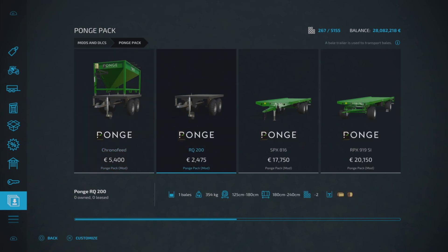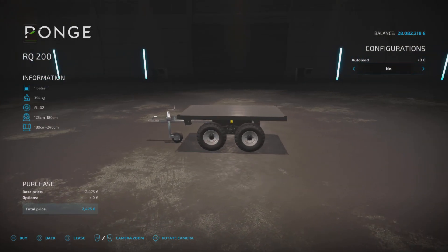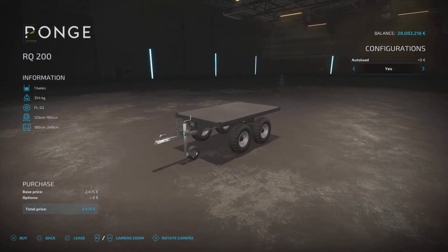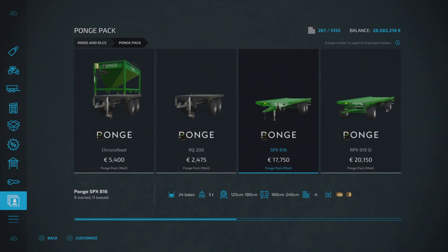Next up, this is well cute — I like this. We've got four bell trailers in this pack. The first one is the RQ 200, it's £2,475 to buy, two slots on console, and it will hold one bale — square or round. How cute is that! You can change auto load yes or no, so you can have it as an auto load if you don't want to manually load up your one bale.